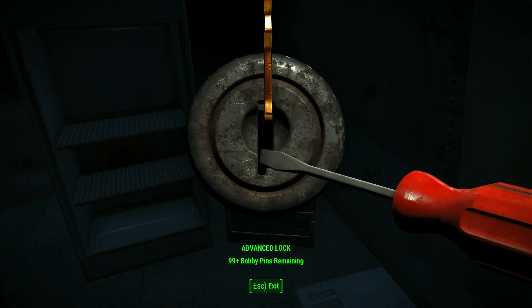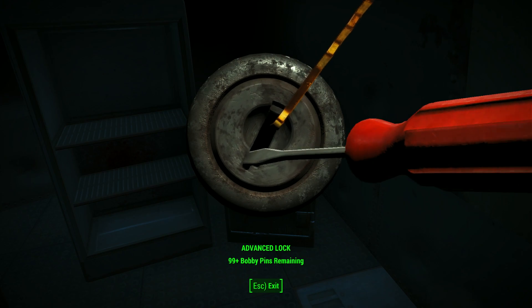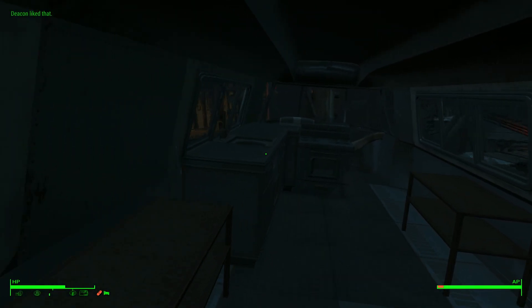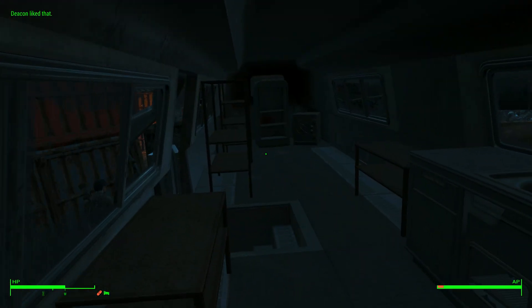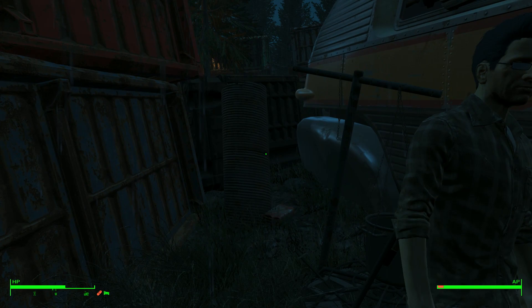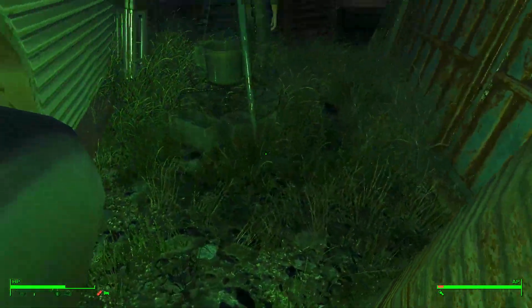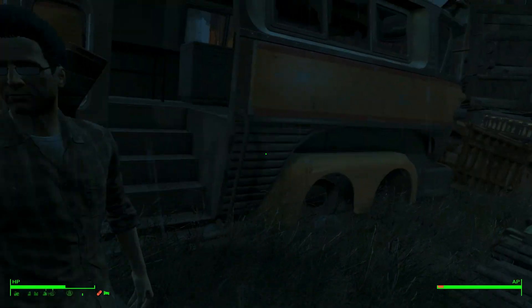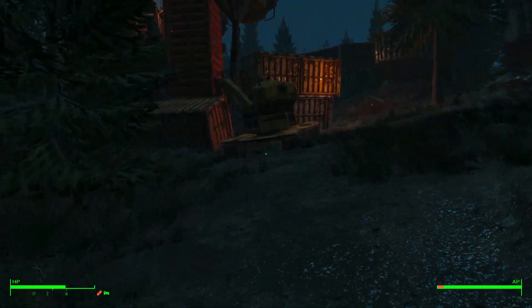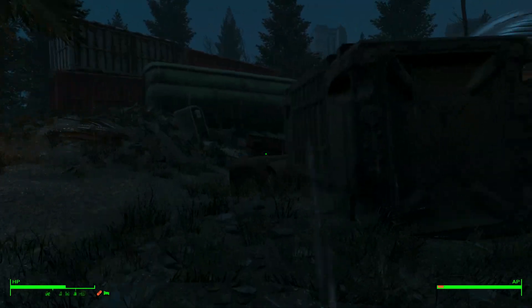Into the safe we go. Breaking that bobby pin. You could get that mod to force the lock. This is cool — it's like a bus conversion, the only camper-type vehicle we see in the whole game. This guy actually made it something he could travel around with — or that was just junk that was dropped off here, one or the other.